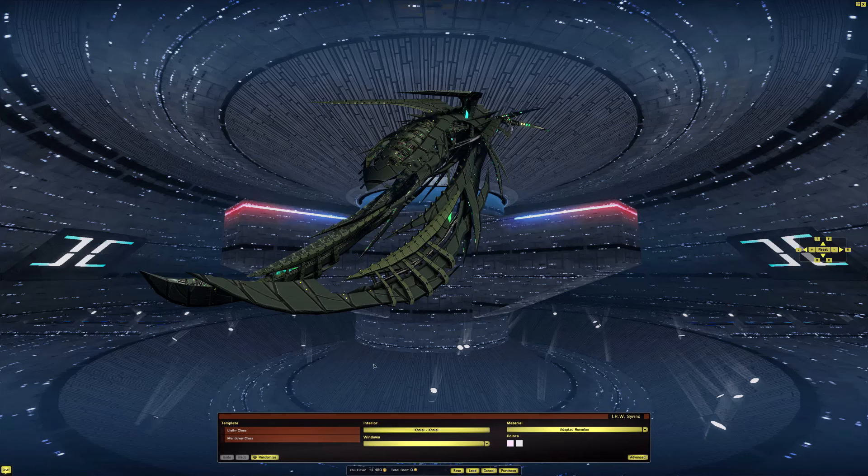So here we are in the ship tailor on Earth Spacedock. And right off the bat, this thing is monstrous. Nowhere near the size of the J — actually, I haven't even compared it to a J — but it looks pretty big. Right off the bat, the material it's loaded with is Adapted Romulan, which is the skin that you saw in the Fresh Out of Spacedock video. And there's only two other options to select.